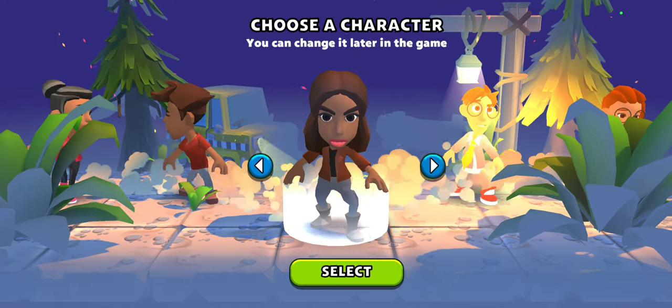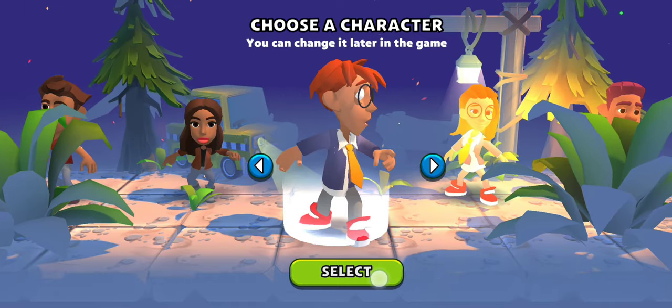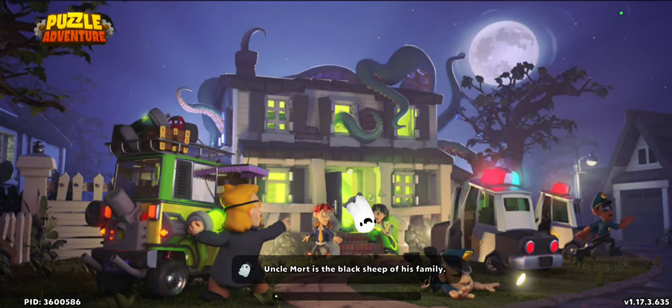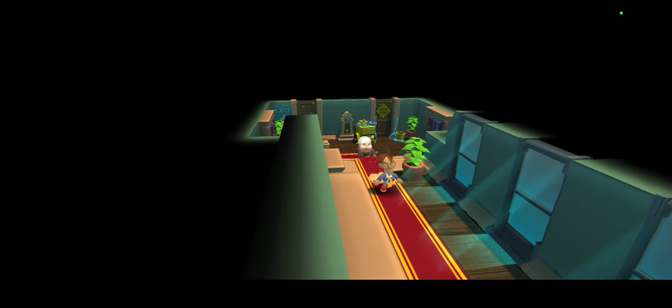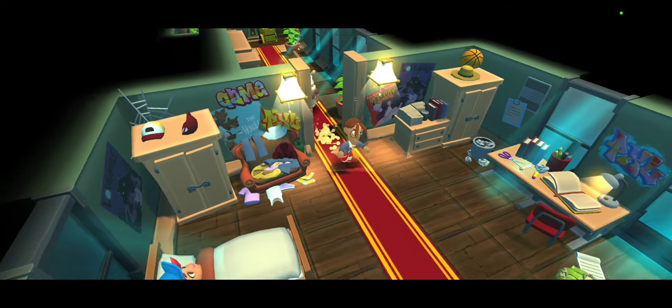First you must choose a character. I'm going to go with this one. You can later customize these characters, changing their hair color and all kinds of stuff — we'll look at that later. For now we are into the school.